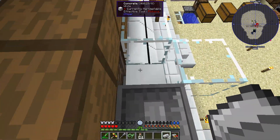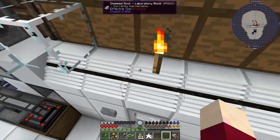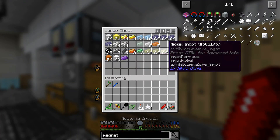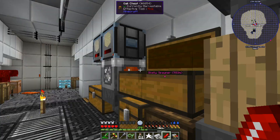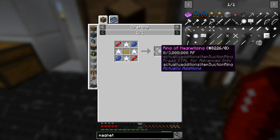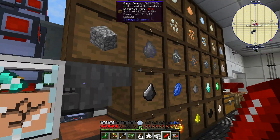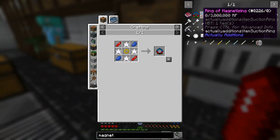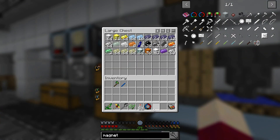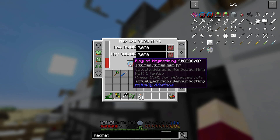Let's hop up here real quick and drop these off in front of there - there we go, there's our Enori crystals. Very very simple to get. If this thing works it is going to be so handy. We need our two Restonia crystals, some iron, some gold, and some glowstone which we should have. Let's go ahead and get this made up. Make the ring first - we are missing a couple of pieces of lapis. There we go, now we should be able to make that - there we go, we get our ring of magnetization.